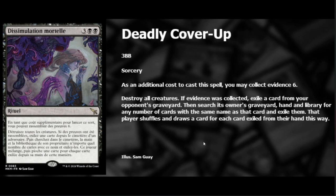Let's say someone's playing an Atraxa deck — they've laid their Atraxa and now you have a problem. You can Deadly Cover-Up to kill all their stuff, put Atraxa in the graveyard, target Atraxa, and rip all the other Atraxas out of their hand, library, deck, and graveyard so they can never cast them again. And that is sweet.